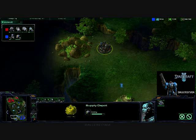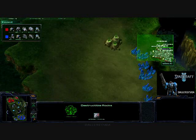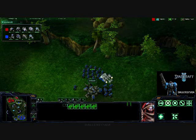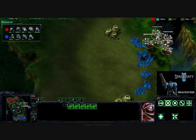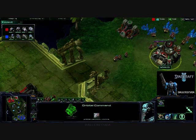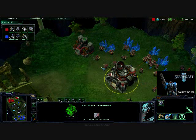He is getting a supply depot guarding the rocks that protect his expansion. I did not get those. So here I went for angles, and if I didn't go for that and went for the straight drop here, I would have been screwed, because the medevacs would have died to these marines. But luckily I went for the side first, and then I went for the drop. My expansion is back up and running. I still need gas — that is my big problem in this entire game.